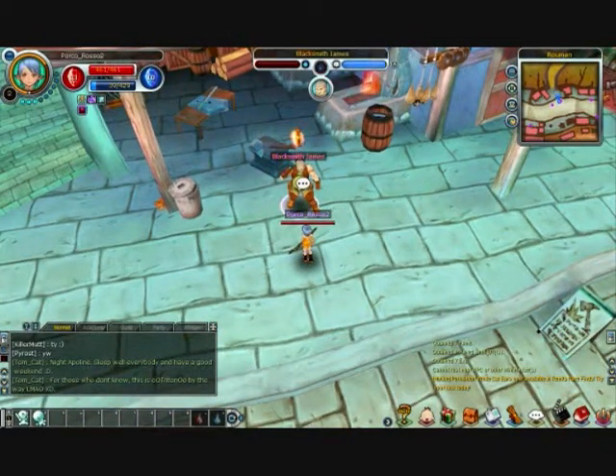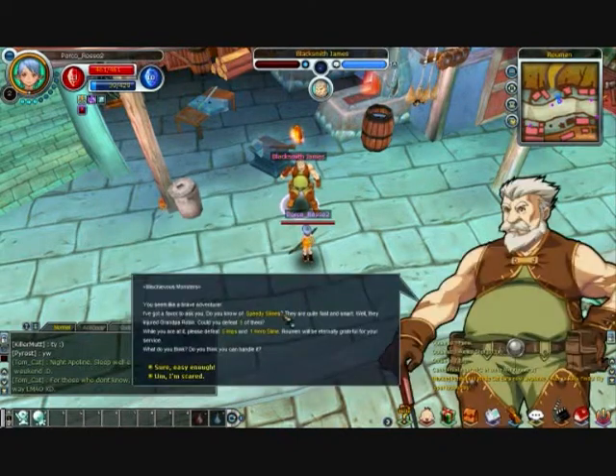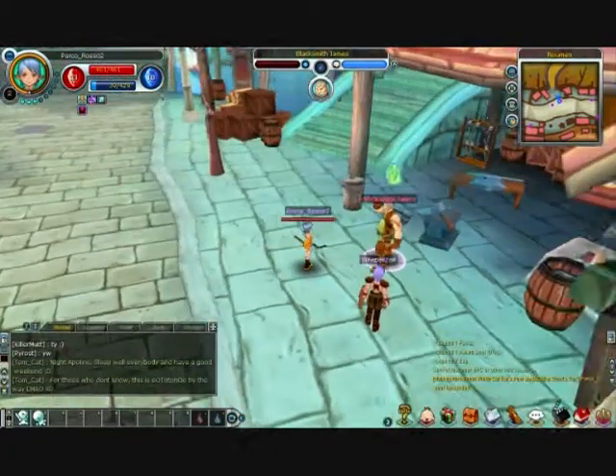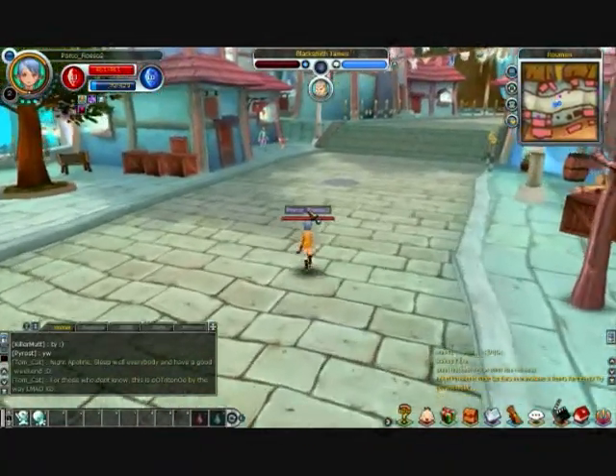Let's have a look at the quest that Blacksmith James has for us. Begin the quest. He's telling us this is our first real beat-em-up quest where we need to get five speedy slimes, five imps, and one hero slime. We get a green queue telling us the quest is now in progress.